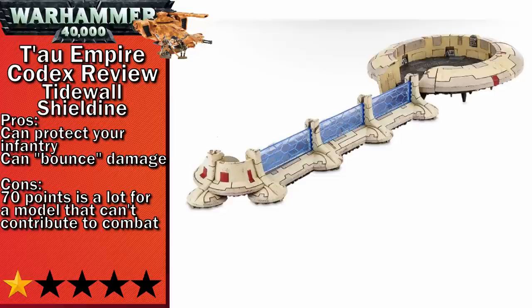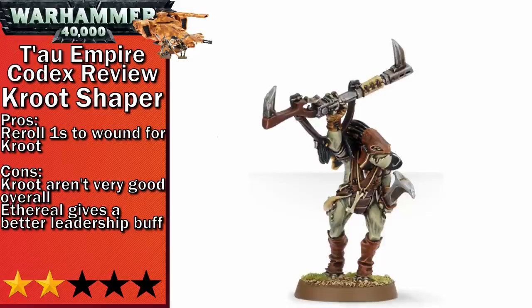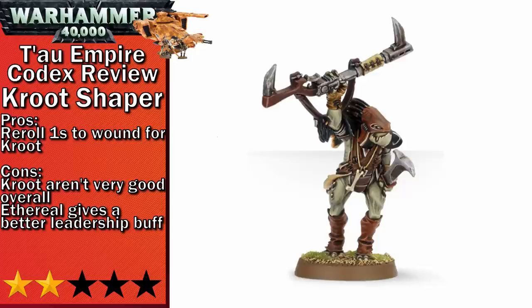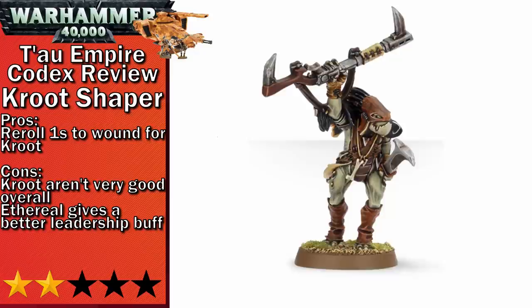Moving on into two-stars, we start with Kroot Shapers. If you're bringing a ton of Kroot, the re-rolls of ones to wound will beef them up a little bit. At only 20 points, this guy is one of the cheapest elite slot fillers, so if you're trying to build a brigade and you haven't put your three Riptides in your list, you can bring some of these guys. His leadership aura is two leadership points worse than an Ethereal's though, so just take one of them — the extra points are worth it.